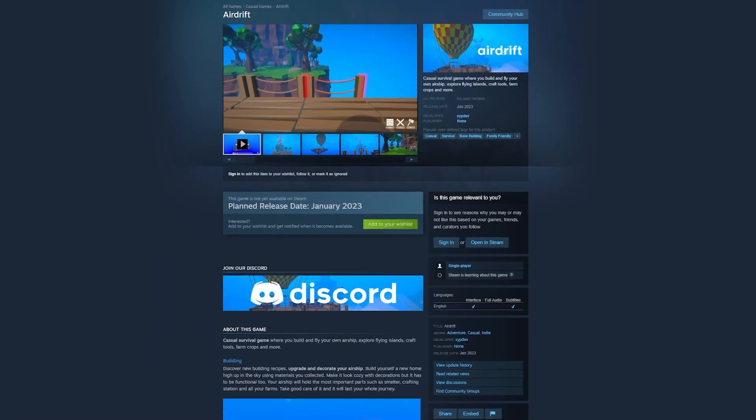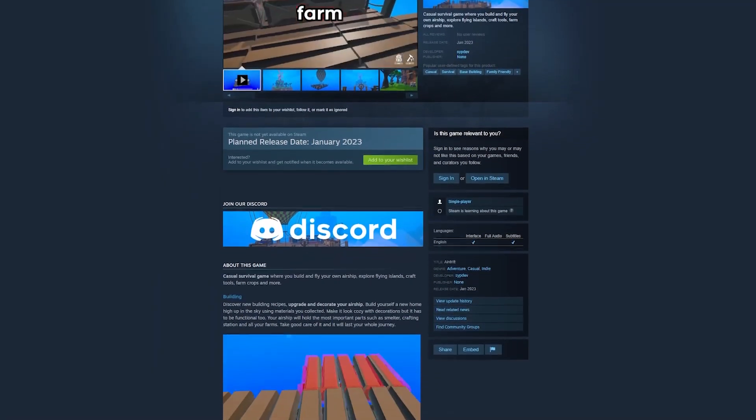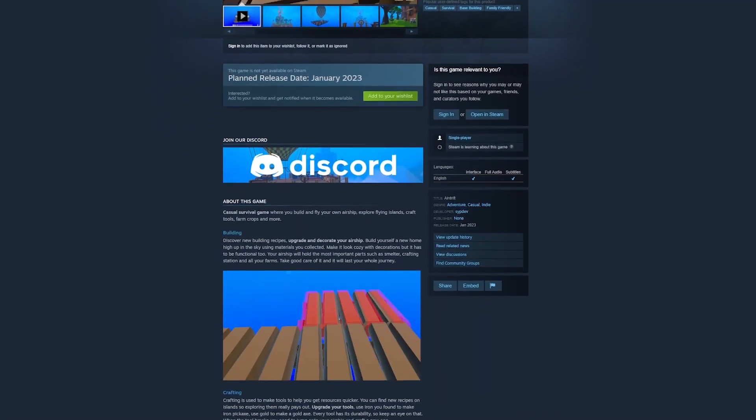Now for the huge announcement — I probably spoiled it somewhere in the title or thumbnail, but the game now has its own Steam page. I made a small trailer for the game, added some screenshots, and the page is up. You can now wishlist the game — find the link in the description. To see my game on Steam is insane for me; it was like a dream of mine, and hopefully I'll finish it and you guys will enjoy it.